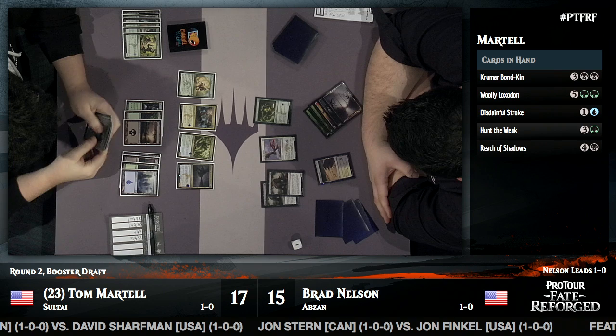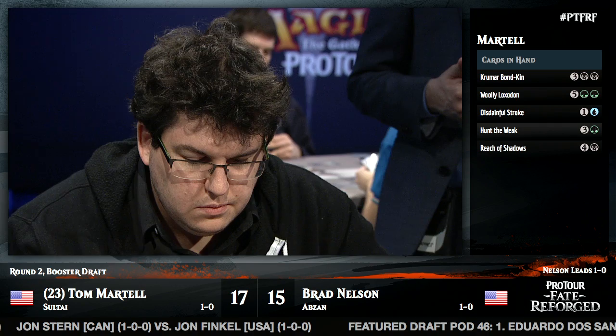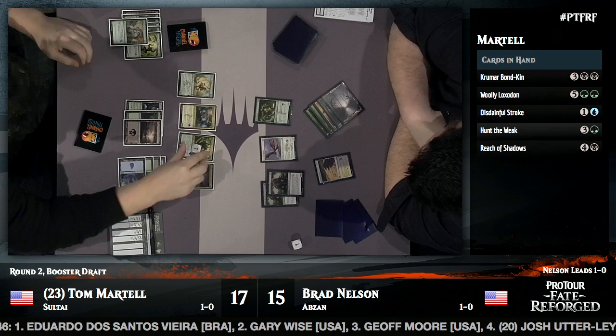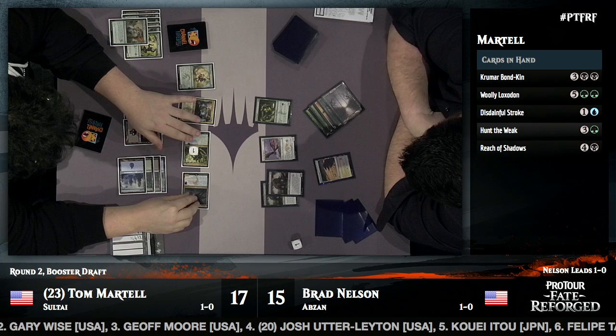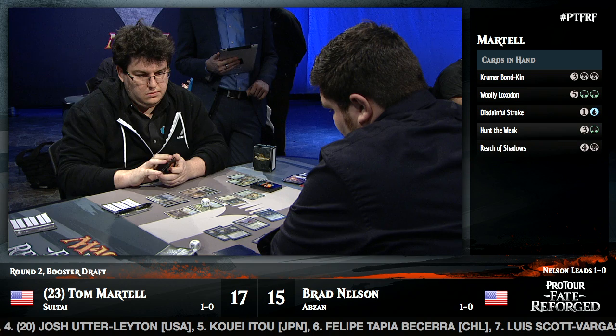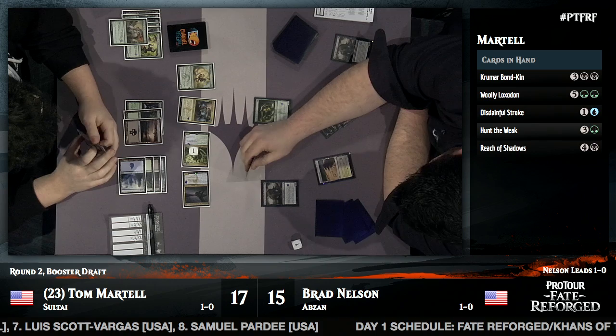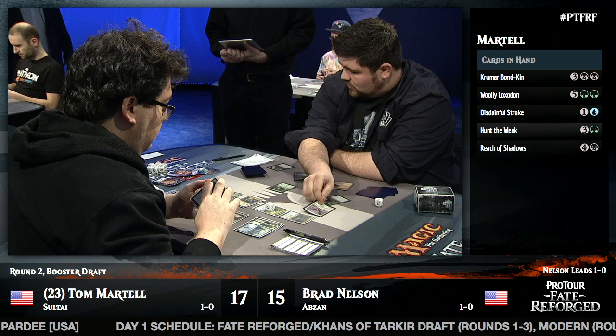Normally you'd hesitate to use a powerful removal spell like Reach of Shadows on a Sage Eye Harrier — it's just a 1/5. But with how this game is shaping up, it's going to be really hard to get through on the ground. Tom uses Hunt the Weak on the Mastodon with the Sagu Mauler, making it a 7/7. When Silumgar attacks, that weakened Mastodon dies, while the other Mastodon also shrinks, making it hard to block the Sagu Mauler. A very clever play — and it means Tom may get in for seven with the Sagu Mauler.